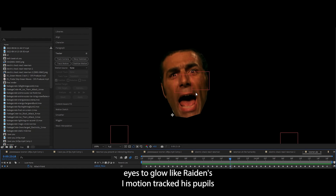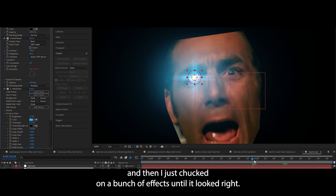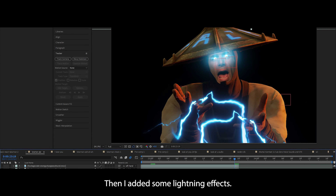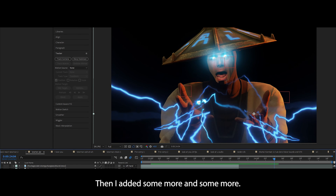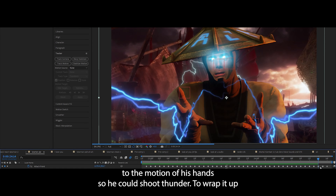In order to get Kramer's eyes to glow like Raiden's, I motion tracked his pupils and then just chucked on a bunch of effects until it looked right. Then I added some lightning effects, then some more, and some more. Then I tracked those effects to the motion of his hands so he could shoot thunder.